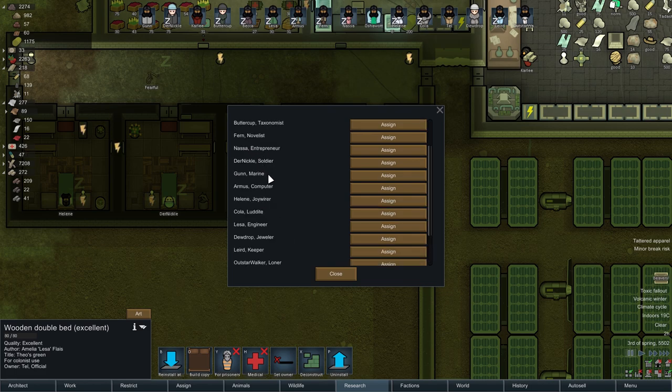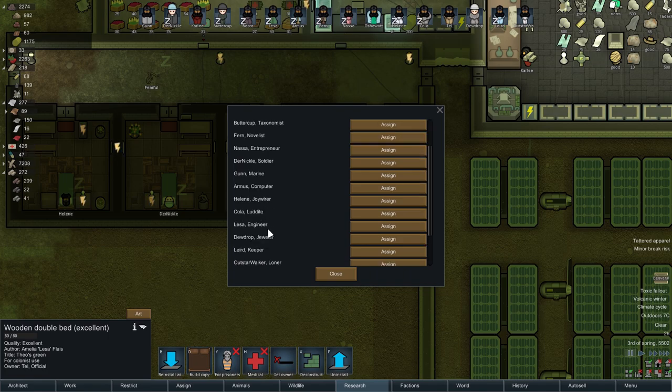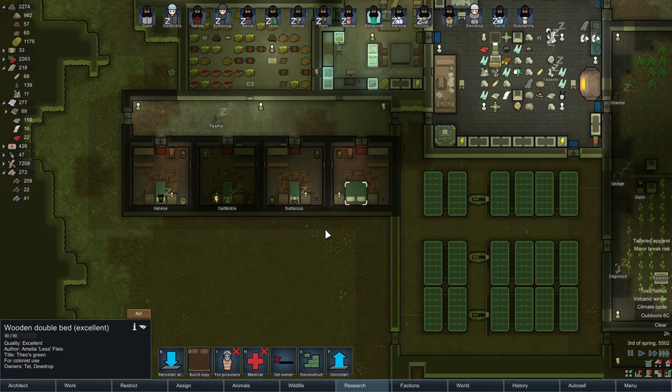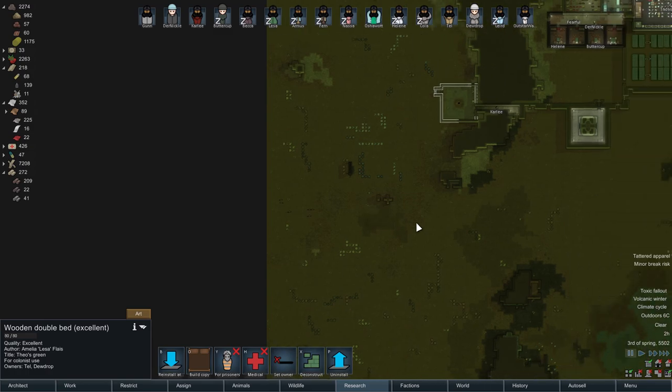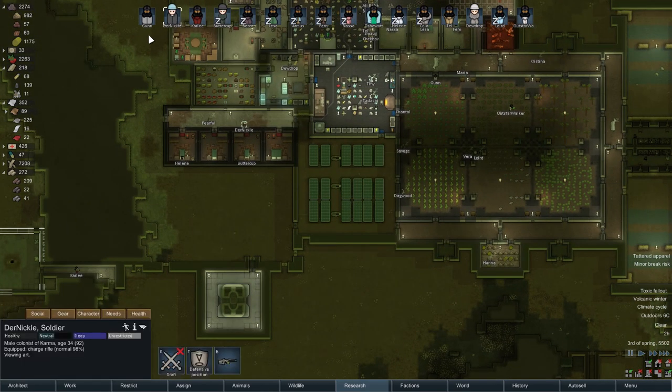Where is Dewdrop? There we are — bonk, sorted. Beavers. They're going to spread out very quickly because there's nothing here for them to eat, which is not particularly good.